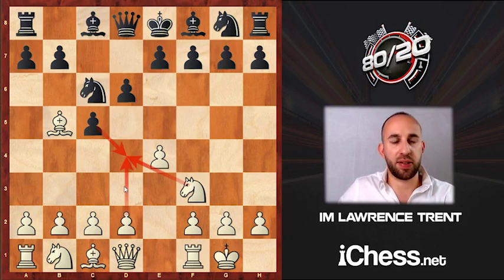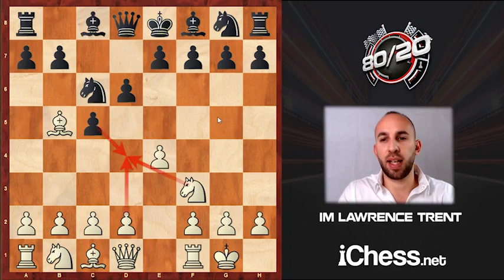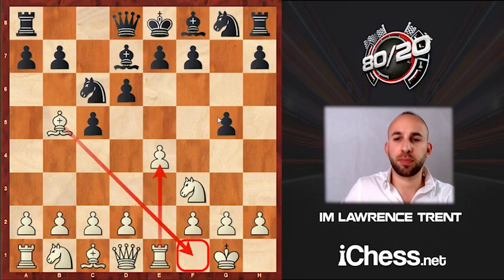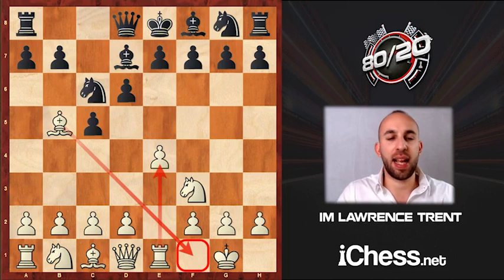Castling opens up some options for going d4 if Black doesn't hurry up and play Bishop d7, which is the main move by some distance and what you'll get almost all of the time. We're going to look at the game between Emil Sutovsky and Grebionkin from 2003, featuring a sideline you'll encounter a fair amount. Knowing the tactical motifs Emil presents is really essential. After Bishop d7, we should almost always play Rook e1.